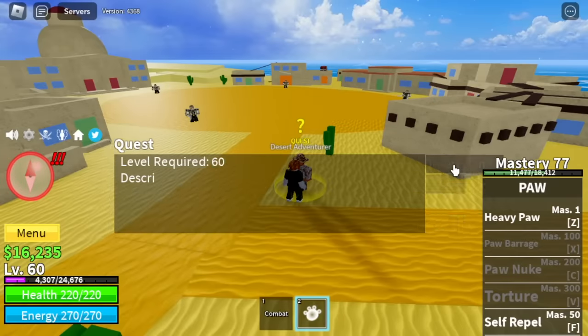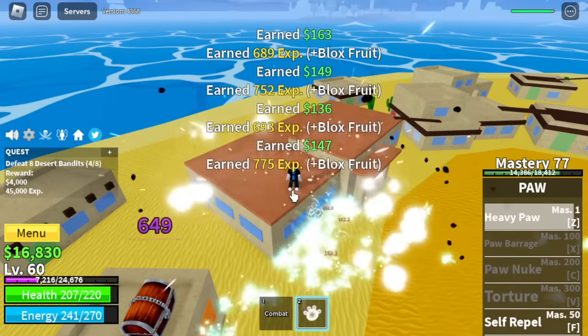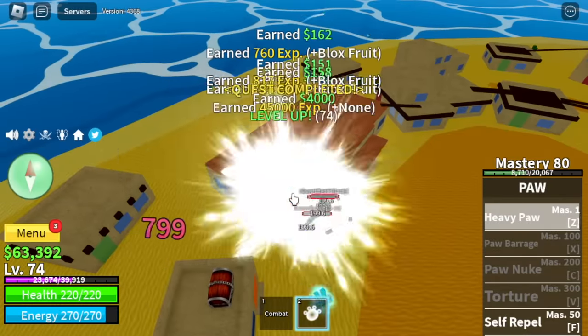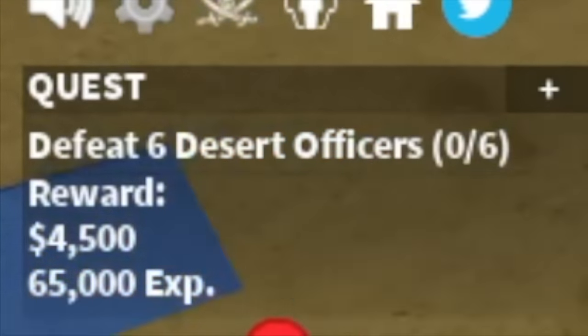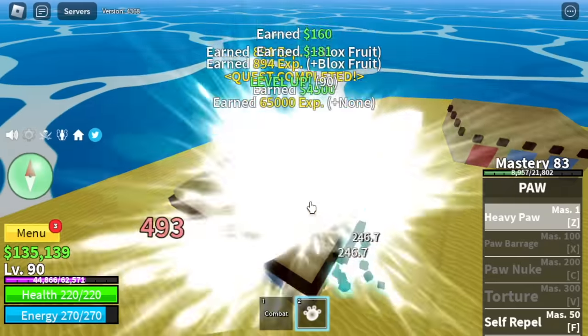Our first target in the Desert is the Desert Bandits. Look for a high ground, use your skills, and spam Heavy Paw. Target level here is 75. After that, you can start defeating the Desert Officers — same strategy: look for high ground, use Z skills, and spam until level 90.